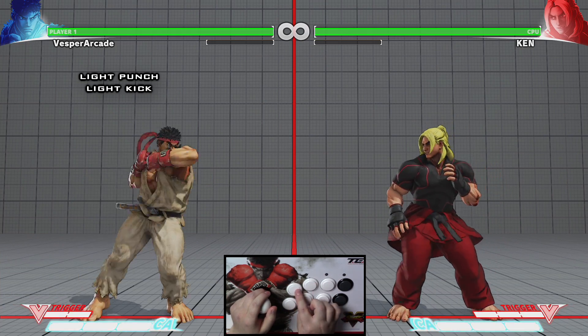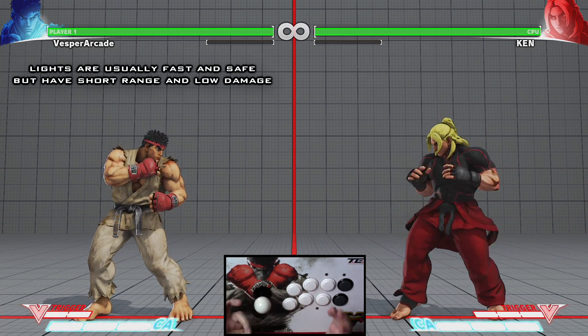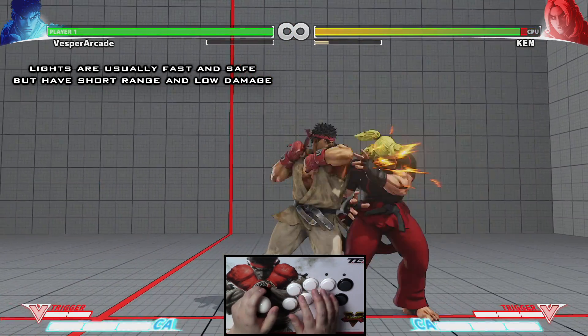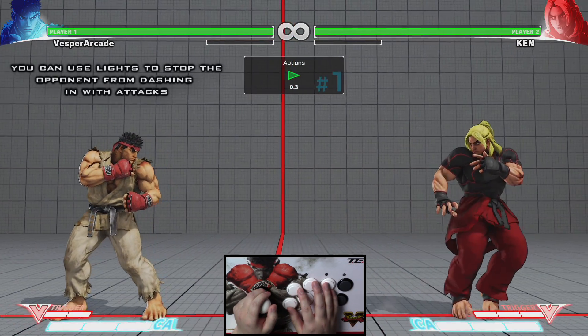In general, light attacks are your fastest normals and are usually the safest on block, but they also generally have short range and low damage. Light attacks are great for stopping close pressure from your opponent.